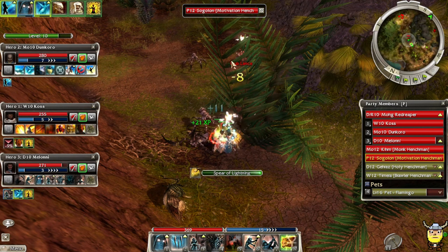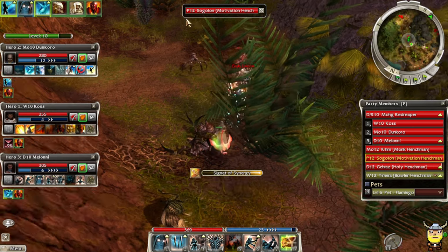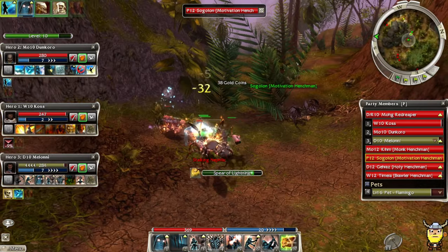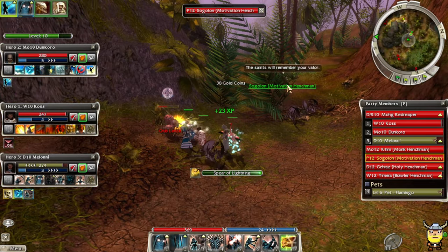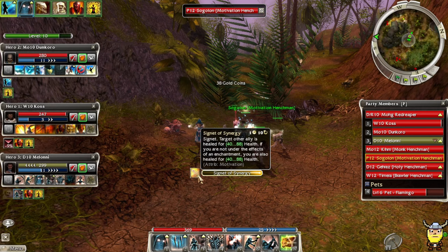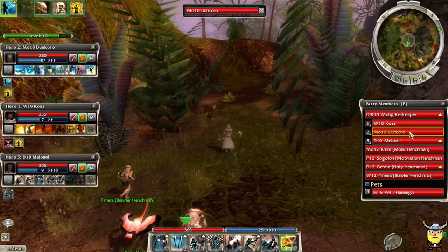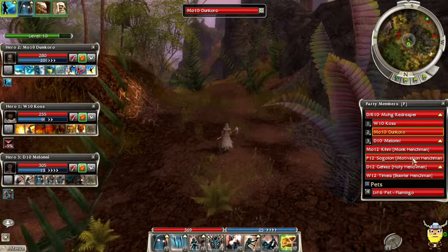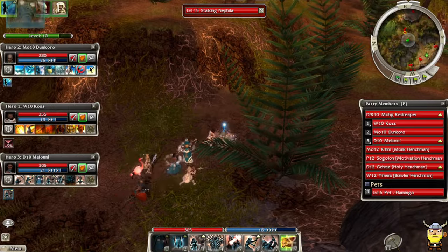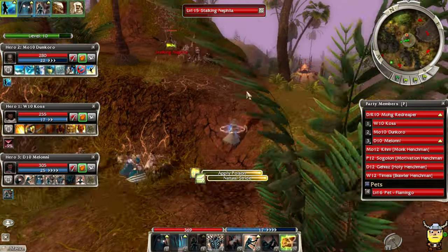How's Sogolan doing? Not using skills yet — zero impact on the fight, just throwing spears, auto attacking. Oh, he's got Spear of Lightning, Aria of Restoration, and Signet of Synergy — he's kind of a healer-support too. That's good — that's a good move going Dunkoro as smiting, because the Motivation and Monk henchmen do some healing. Paragon also does some healing it looks like.